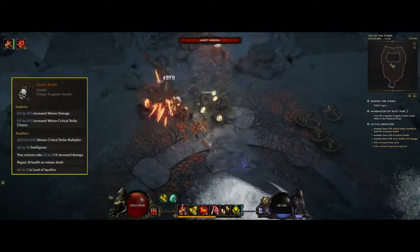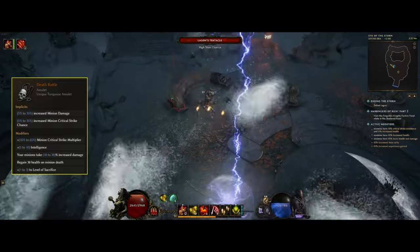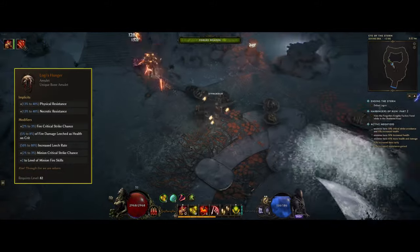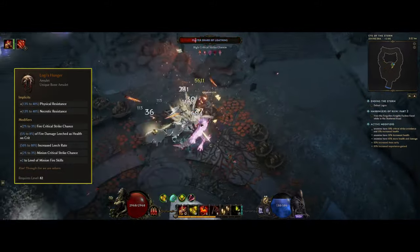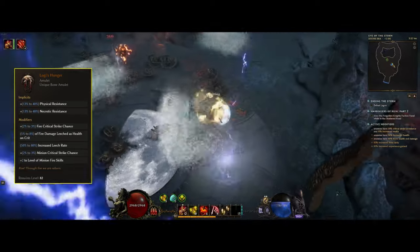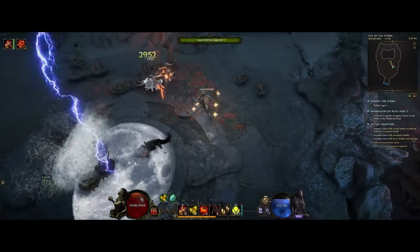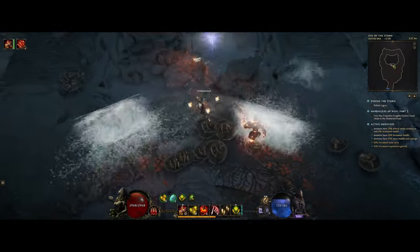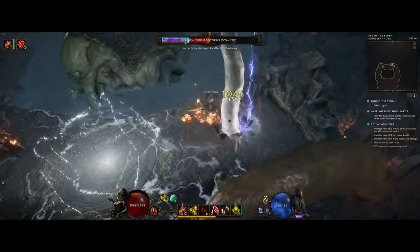For the amulet we're using a Death Rattle, and this is going to be for the minion crit multiplier and also the minion base crit. Login's Hunger is another option as it provides up to 3% minion base crit and also plus 2 to minion fire skills, which will also apply to our minions. I've been going back and forth a bit, but I do think the crit multi is the better option here. Also, the Death Rattle is much more common to drop with legendary potential on it.